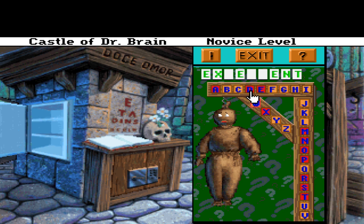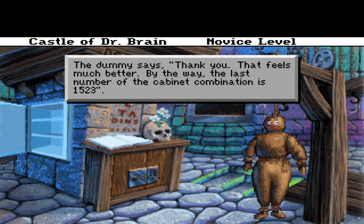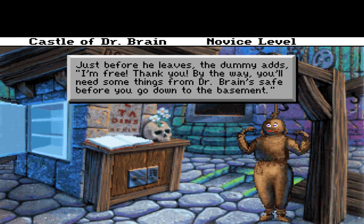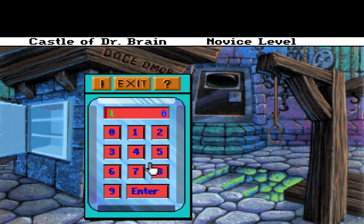No R. Excellent — yep, there we are! You live. One, five, two, three. Last combo. Be free, little dummy! Just before he leaves, dummy adds: 'I'm free, thank you! By the way, you'll need some things from Dr. Brain's safe before you go down to the basement.' Dummy free! And one-one, six-five.